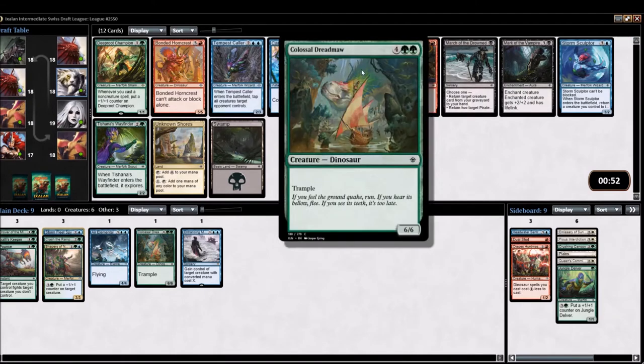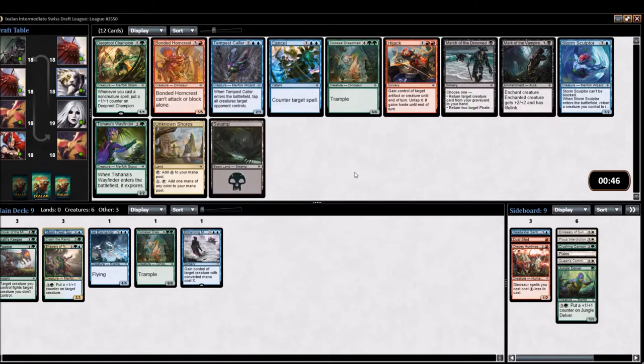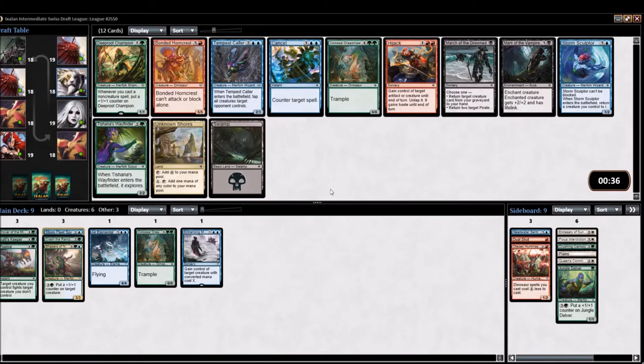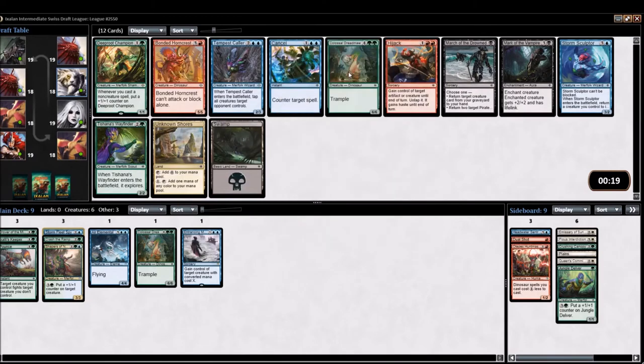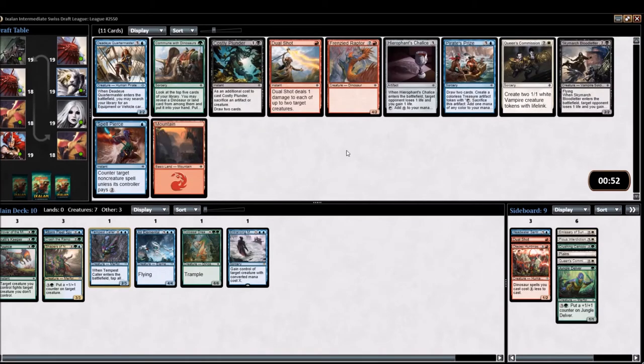Another Colossal Dreadmaw is good. The Tempest Caller seems very swingy and powerful as well. I'm not sure we're there on non-creature spells to make Deep Root Champion work — it's probably more of a constructed card. For me it's between the Tempest Caller and the Dreadmaw. We don't have any fours, and we might end up with Merfolk synergies now that we're in Green and Blue, so I want to pick up the Caller. Though I still think Dreadmaw is a better card, but we have another pack and it's a common, so I'm hoping we'll see another.